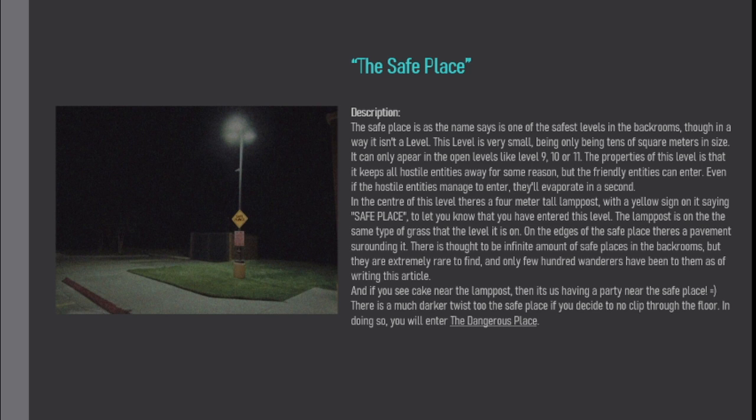The property of this level is that it keeps all hostile entities away for some reason, but friendly entities can enter. Even if hostile entities manage to enter, they'll evaporate in a second. In the center of this level stands a 4-meter tall lamppost with a yellow sign on it saying "Safe Place," to let you know that you have entered this level. The lamppost sits on the same type of grass as the level it is on.